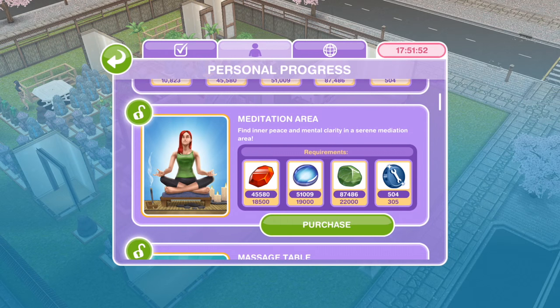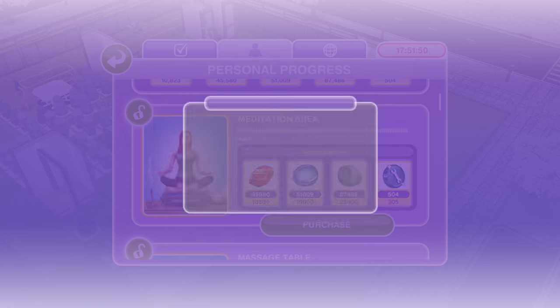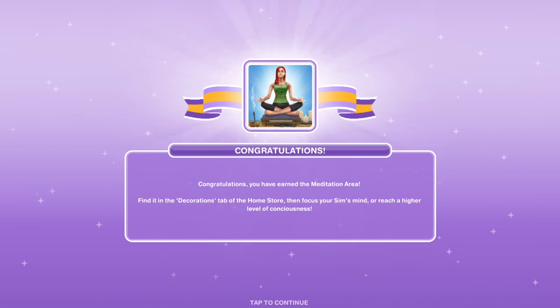The next thing that we've earned is the Meditation Area, so let's go ahead and purchase that. Congratulations, you've earned the Meditation Area! Find it in the decorations tab of the home store, then focus your Sim's mind or reach a higher level of consciousness.